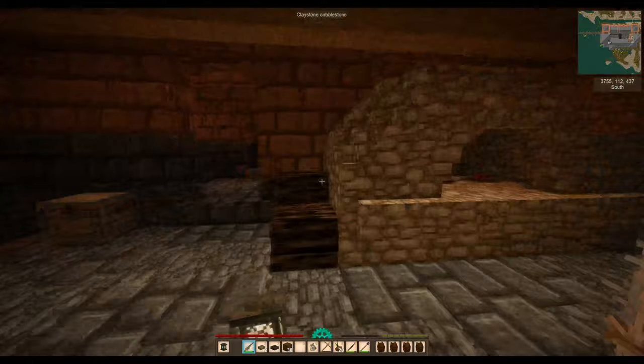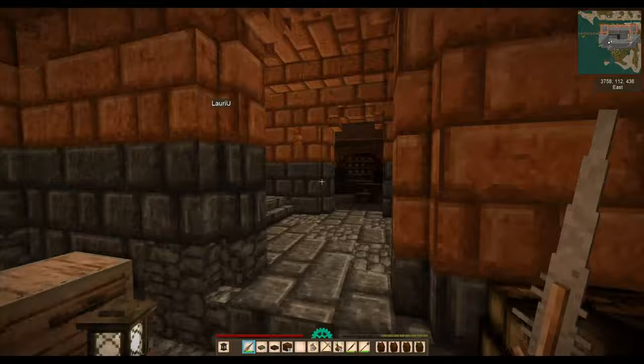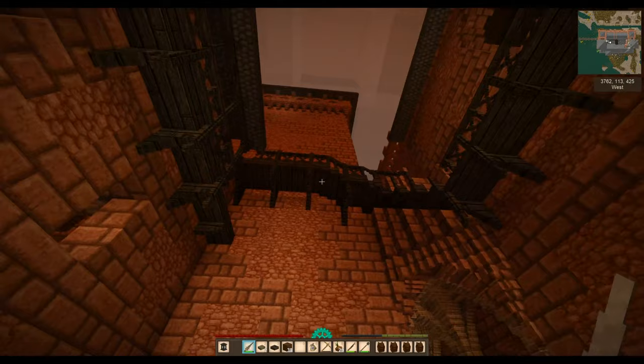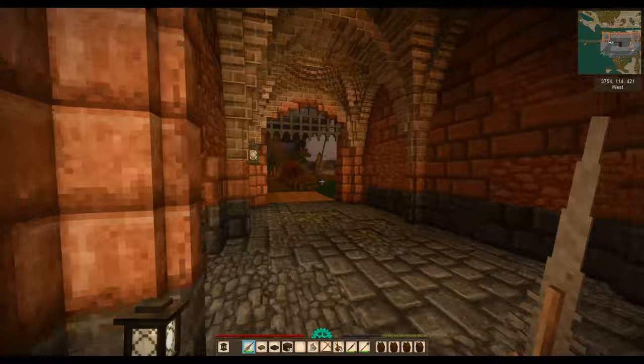Shall we look at the inner courtyard? Let's go to the courtyard. He's obviously got lots of these nice torch holders. Oh my goodness, this is the entrance where we came in — look at it. Let's look at it in daylight.